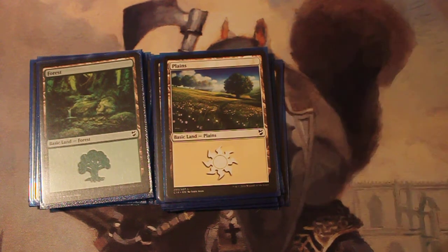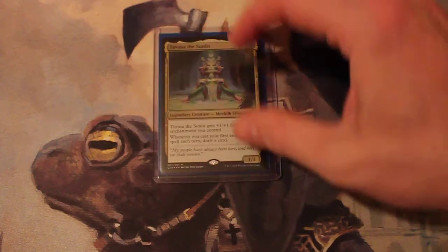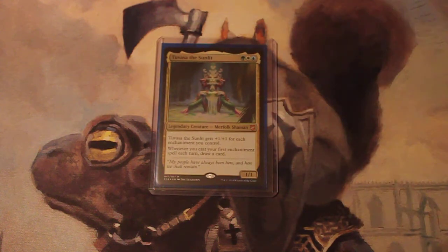And that about wraps it up. This is a really fun enchantment-based deck. It can be pretty intimidating once you start piling the auras onto Tuvasa and get some serious commander damage going. It's a fun deck to play, and very rarely you'll get that combo to pop off as well. Let me know what you guys think of the deck, if there's anything I missed, and let me know what deck you want to see me show you next. Thanks for watching, and enjoy the rest of your day.